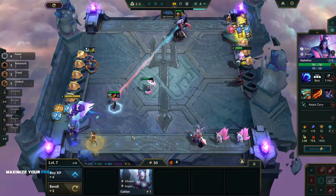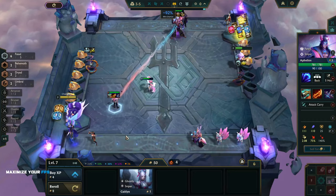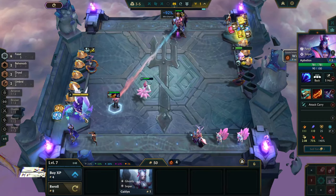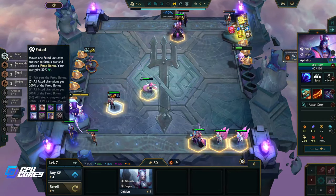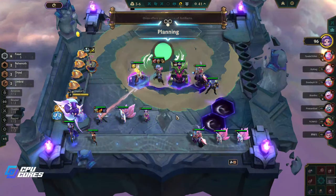We're going to roll the two-costs since we only have one Kindred. It's just about getting the units we want. If we manage to get Syndra somehow, that would be really great — we just replace this slot.